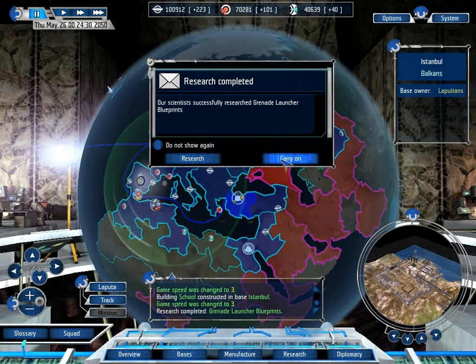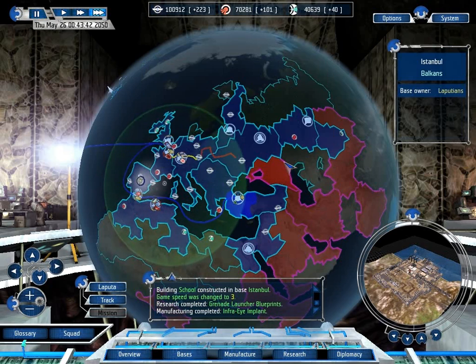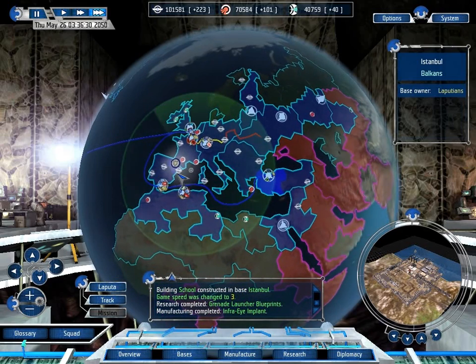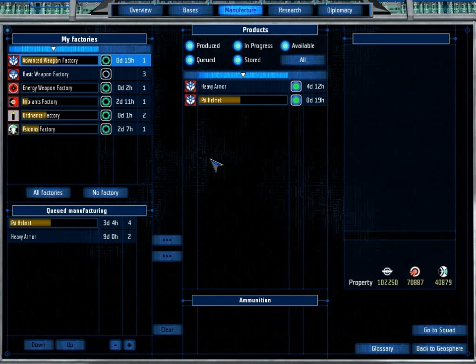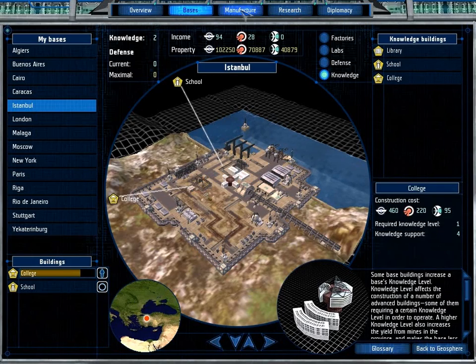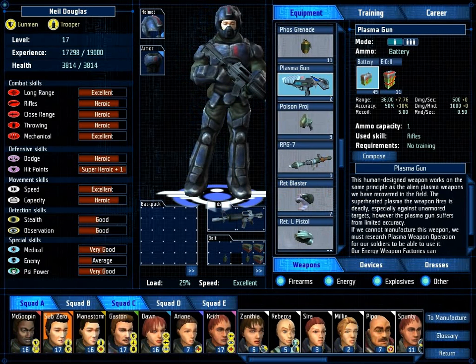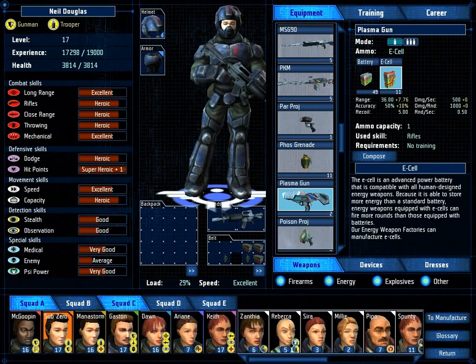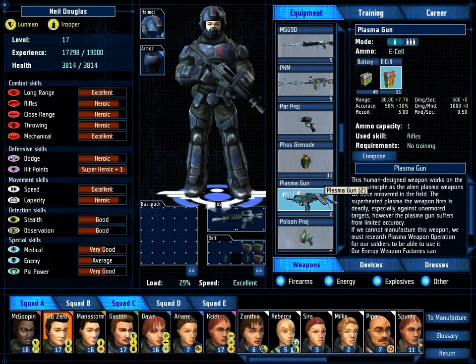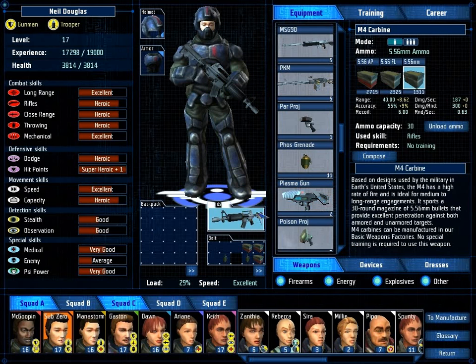We've successfully researched grenade launcher blueprints - this is good. We've successfully produced infra-eye implants - this is also good. So now we can manufacture grenade launchers, not that we're ever really going to use them. We have successfully produced our first plasma guns. The amount of damage it does per round... a thousand? That's a lot of damage per round.